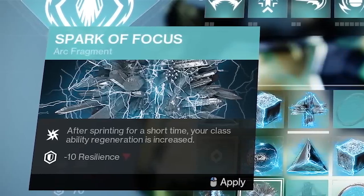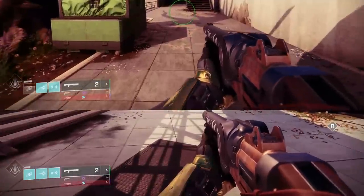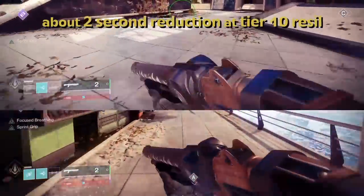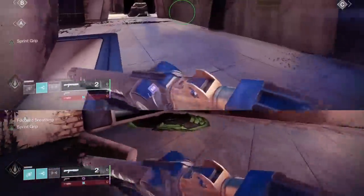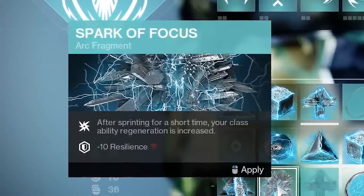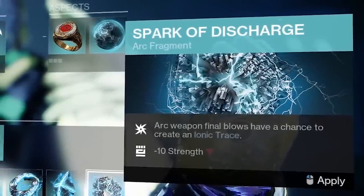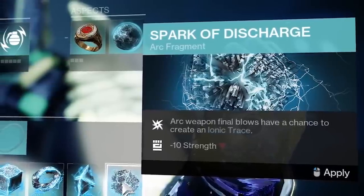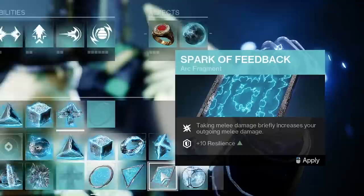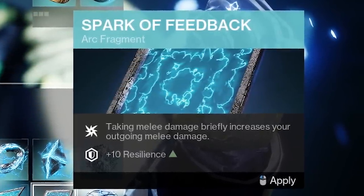There are other options if you want, like Spark of Focus — after sprinting for a short time your class ability regen is increased. At tier 10 resilience with utility kickstart, you only get two seconds shaved off your ability regen time, so I'm running high resilience and skipping it. Spark of Discharge — arc weapon final blows have a chance to create an ionic trace; if you're rocking an arc shotgun like Sudden Death, you could get a few ionic traces. Finally, Spark of Feedback — taking melee damage briefly improves your outgoing melee damage, plus a plus-10 resilience bump. Pick whatever combination you feel you'd enjoy the most.